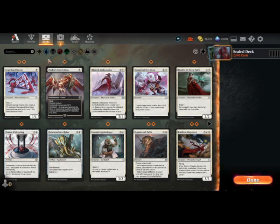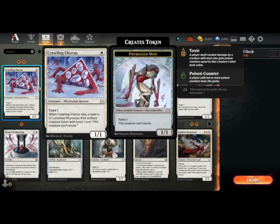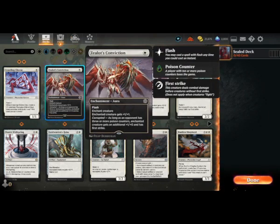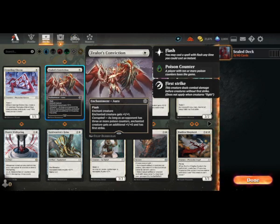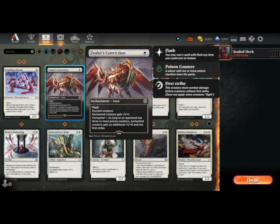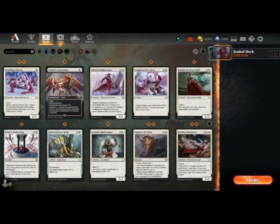I'm going to use the BREAD acronym to sort through these cards: Bombs, Removal, Evasion, Aggro, Dross. We're really interested in the first three. Crawling Chorus is quite good - an efficient aggro card you'd probably play. Conviction is quite good too - nice and cheap with flash, and if they're corrupted you give something first strike and +2/+1. It's a nice combat trick, but I draw a distinction between removal and combat tricks.